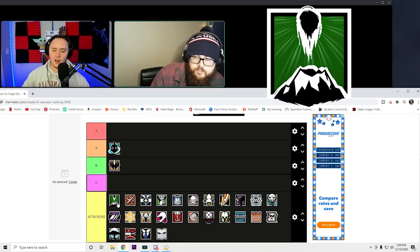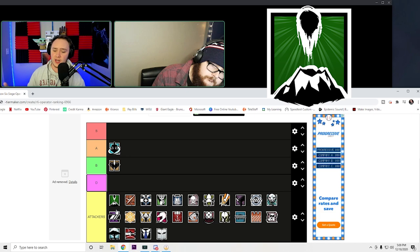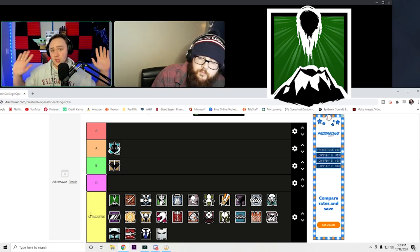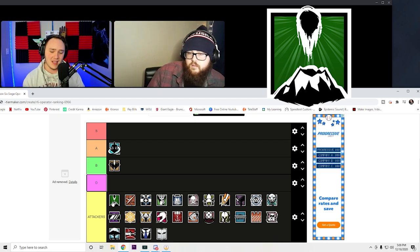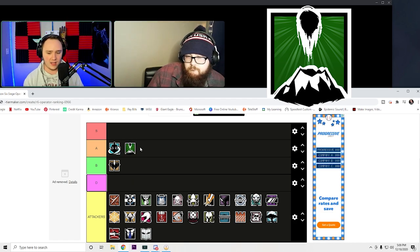Goyo — the volcano is cool. I think the volcano correlates to Goyo and his fire shield. Overall I think it's a pretty cool operator icon. I like the green and the little beams of light coming down from the explosion. I'm gonna say A because I can't put him in the same category as Kaid. I don't think he deserves S because it doesn't necessarily tell you everything about this operator, but it is cool.